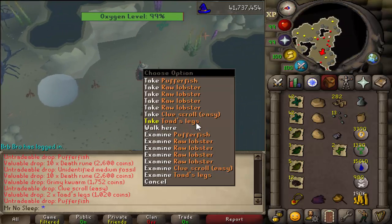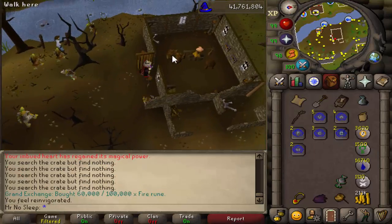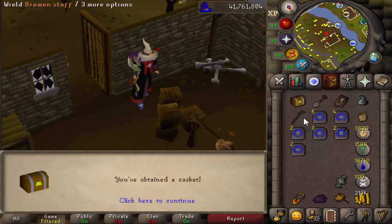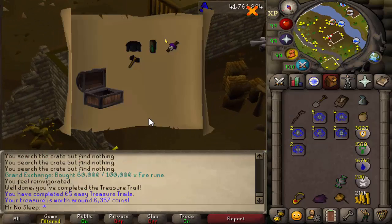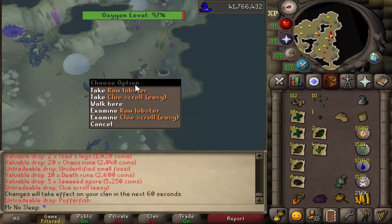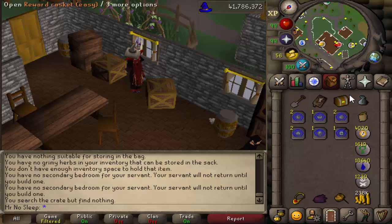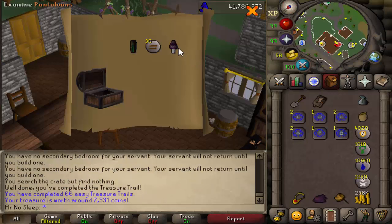If you decide to use a trident of the seas, something to keep in mind: from kill one to kill 3,000, I ended up charging my trident from empty to full four different times. Just take the cost of a full trident charge times four and that's how much money you can expect to spend on just about 3,000 kills.